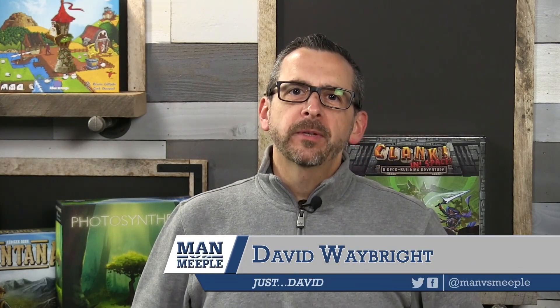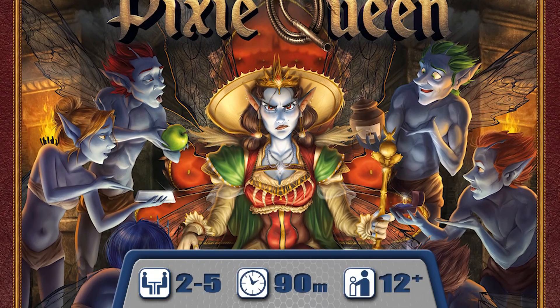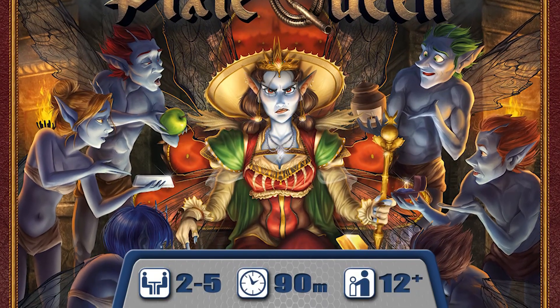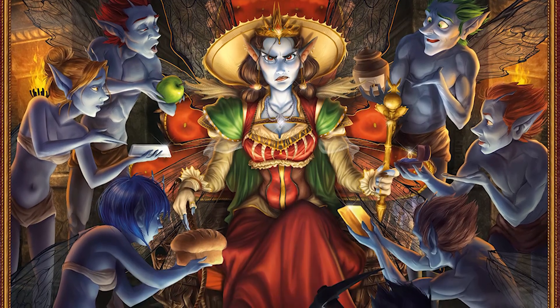Welcome back to Man Versus Meeple, the show where we talk about all things board game related. Today we have a review of a game called Pixie Queen. This one just came out at Essen. It is a punishing — in a good way — worker placement game with a whole mess of worker placement spots to go to.